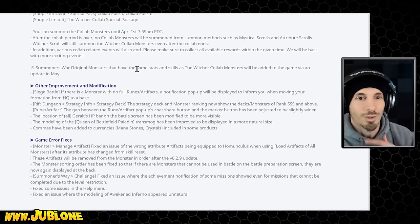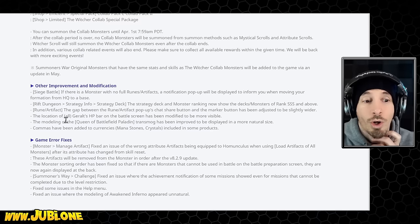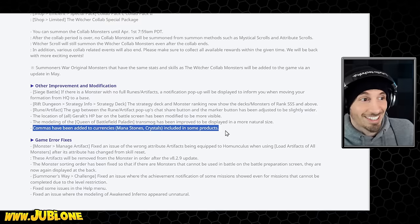Other improvement modifications — nothing too crazy. The location of all Geralt's HP bar on the battle screen has been modified to be more visible. What about the fact that half of them suck? You don't want to modify that? Okay, fine. Leave that as it is. But we've got to make sure the HP bar is visible. Also, commas have been added. Very exciting. Alright, let's go do some actual gameplay.